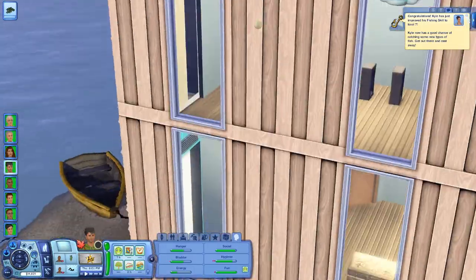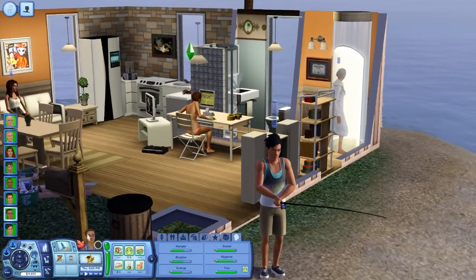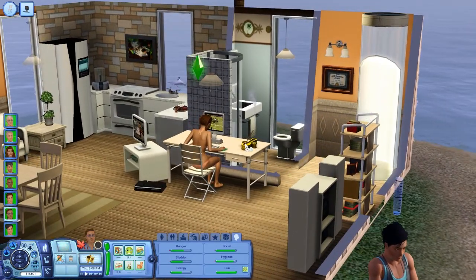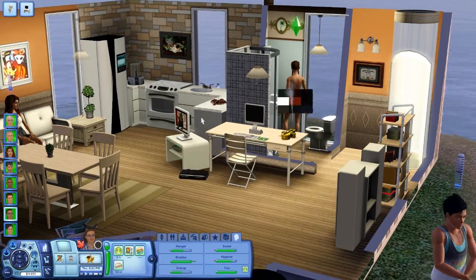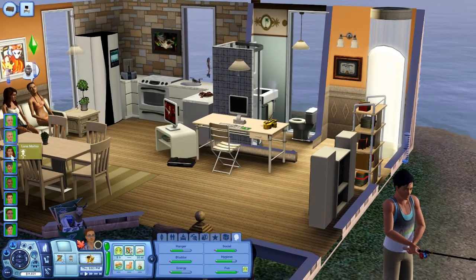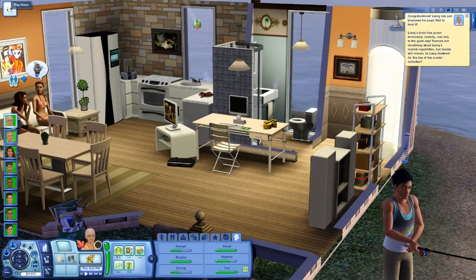Kyle just leveled up his fishing skill to level seven — perfect. Sasha's here playing video games. Buy a windsurfing board — we can get it for free, we don't need to buy it necessarily. Use the bathroom. You can watch the cooking cable with Lana there. Abby just improved her drums to level two — very interesting.